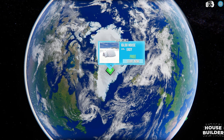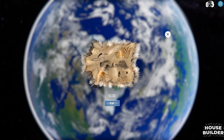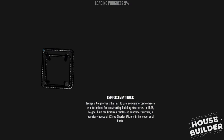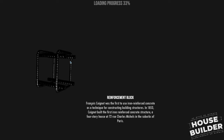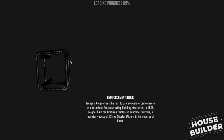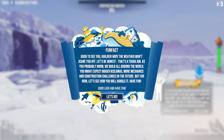It looks like we start off with one house for free — easy. There are different levels. We're starting with an igloo. There's a Skyrim or Fallout 4-style loading screen, which I like. It says François Coignet may have been the first to use iron-reinforced concrete in 1853, building a four-story house in the suburbs of Paris. I really like the tidbits of architectural history.